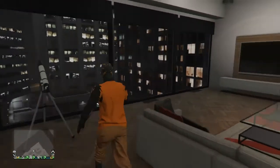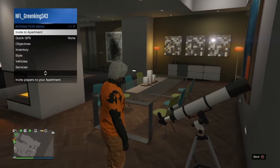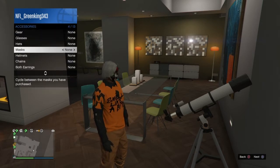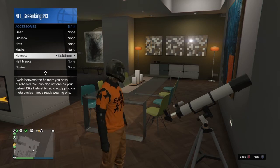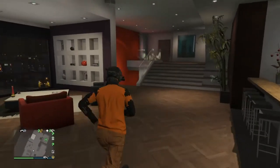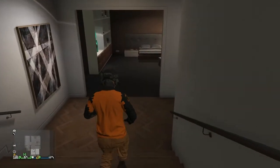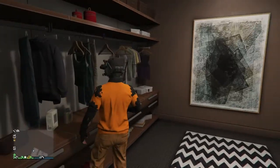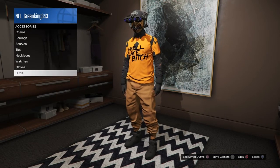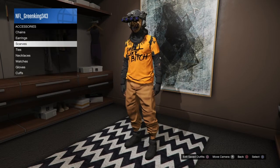Now go inside your apartment. Once you're inside, equip the mask — the tactical mask. Go ahead and look for it in your accessories since you may have a lot of masks saved. Just look through until you find it.